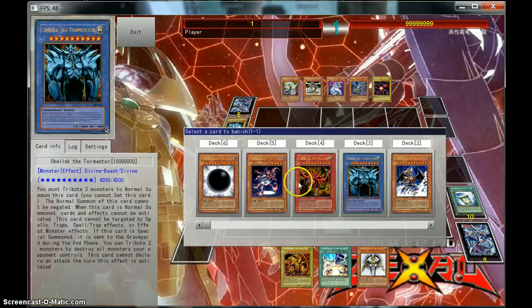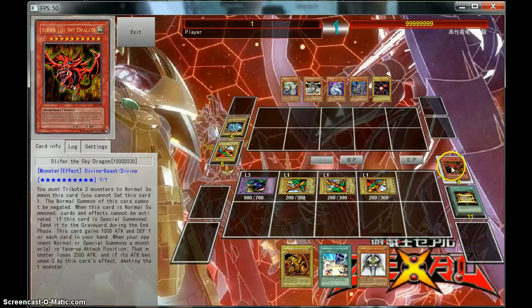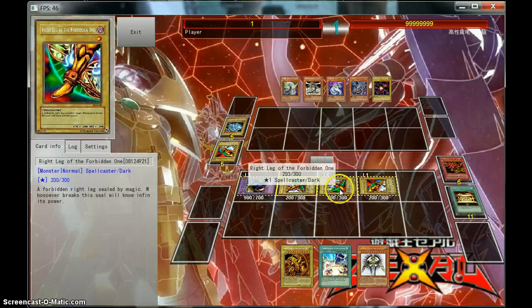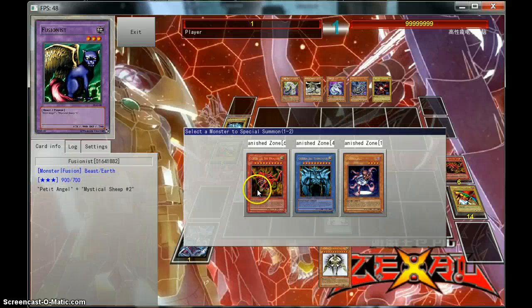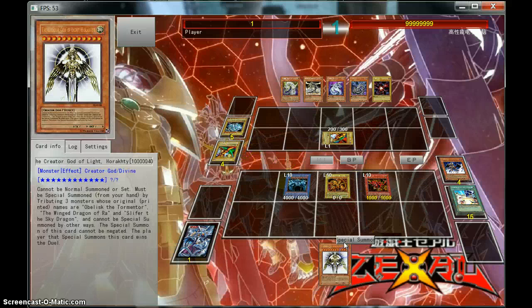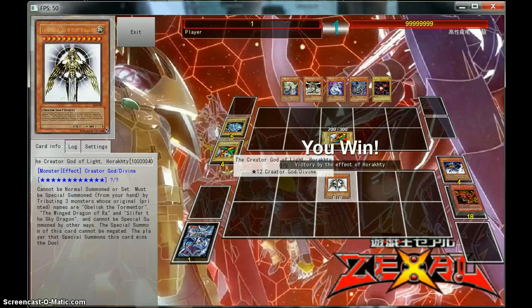Activate Gold Sarcophagus. We're going to banish Necroface. Because now our God cards are banished, we're going to normal summon Ra. Summoning Slifer and Obelisk. Opponent summons one card, and we are going to special summon — and summon it and win.